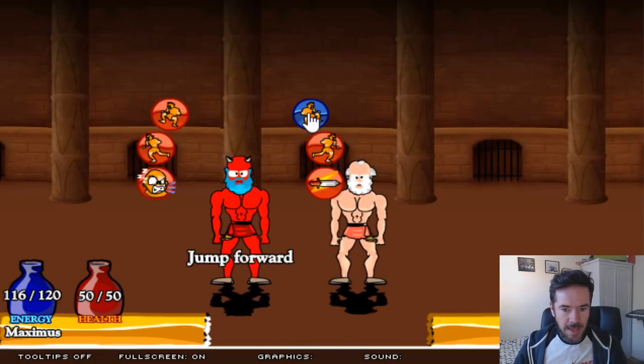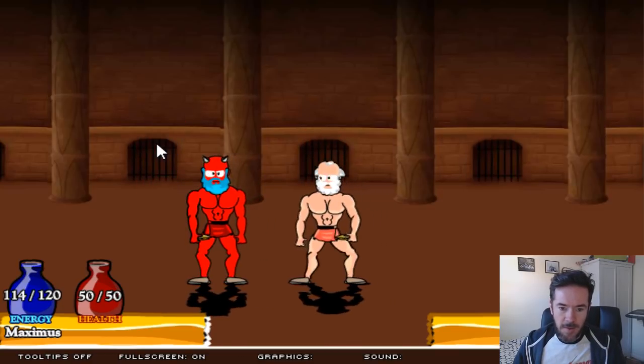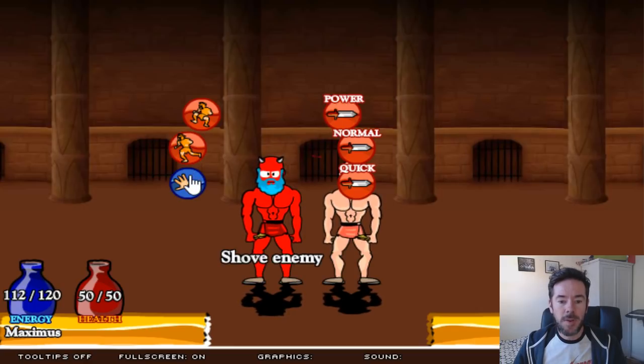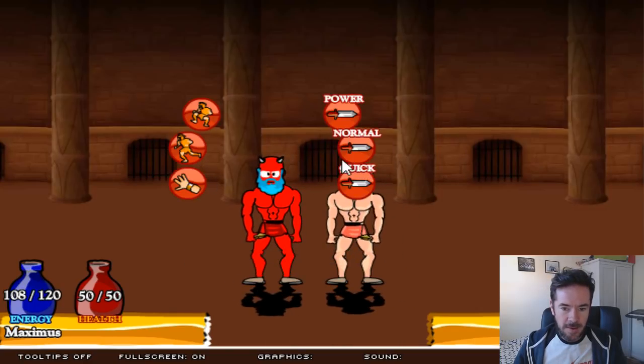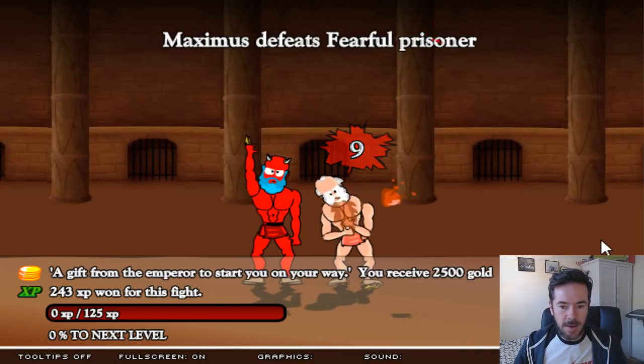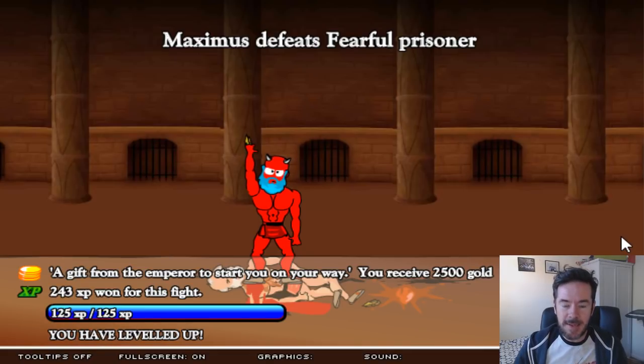A lot of people ask about the fearful prisoner's backstory, and so far he still doesn't have one — he's just an unlucky guy who was in the wrong place at the wrong time and got stuck in the arena. This really is just a tutorial fight; it allows you to try out the keys without fear of your life, because all the fearful prisoner can really do is move forward. He can't attack you, or if he does it's 100% chance of missing. We do a quick attack — brutal, he ripped out his heart. A gift from the emperor: 2,500 gold and you level up.